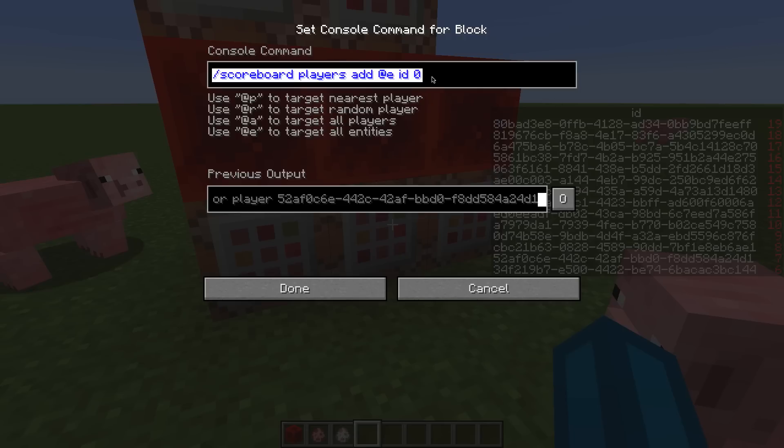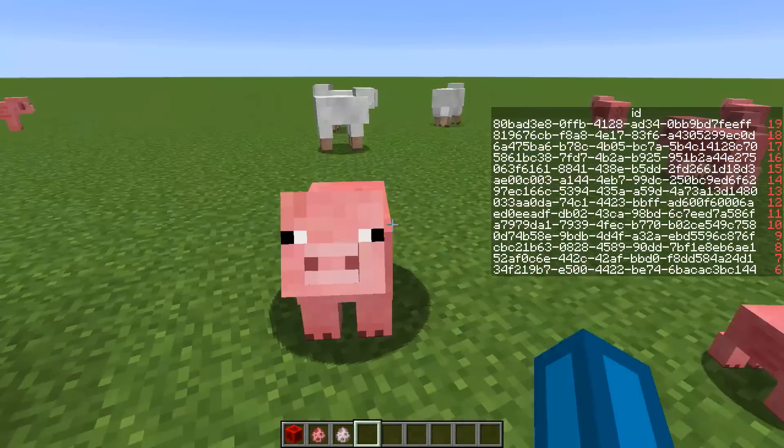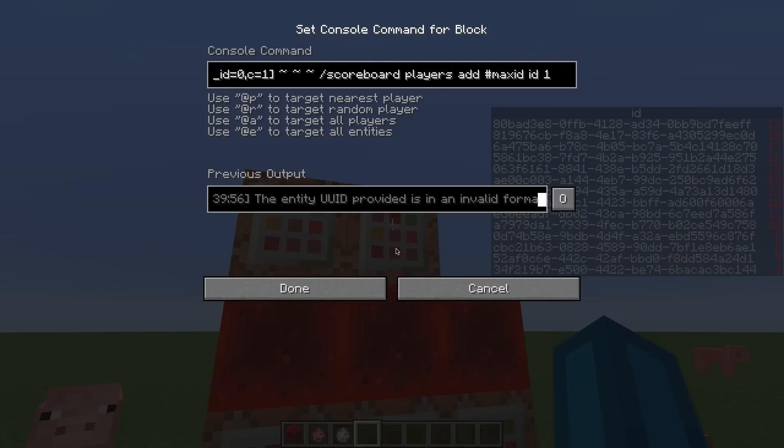The first command is to add an ID score of 0 to every player, which means that it is being set to 0 instead of having no value once a player newly joins. So when a new player joins, they have an ID score of 0. Next we have an execute command at one player or entity who has an ID score of 0.